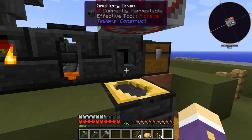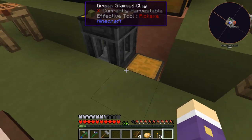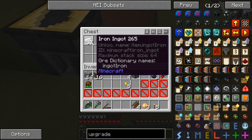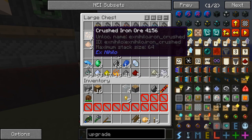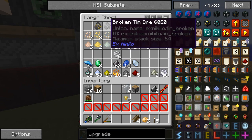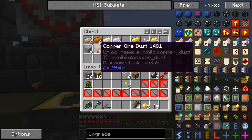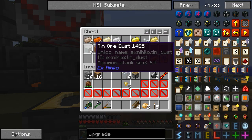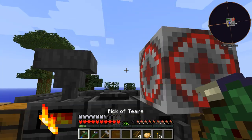I've set up a redstone clock from Extra Utilities with a hopper leading into a chest. I've done all my iron supplies that I had spare, got all my iron sorted out. I've also done the tin and the copper because that's something I want to get sorted out today - tin, copper, and nickel. But there's something interesting I need to make: a pulverizer.